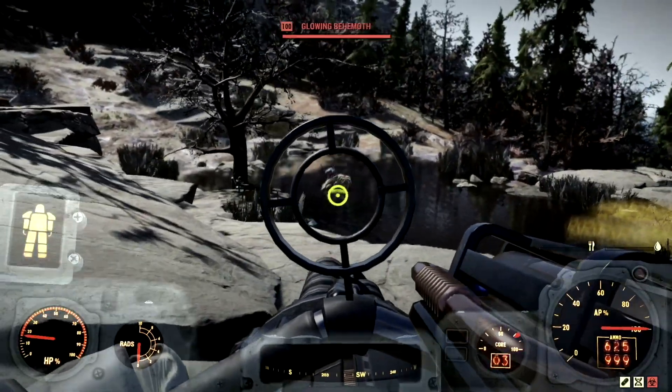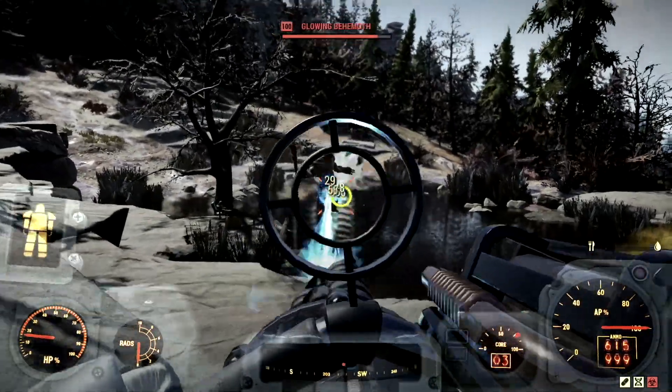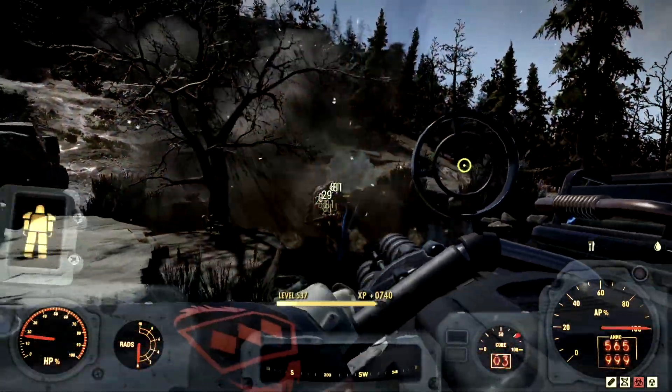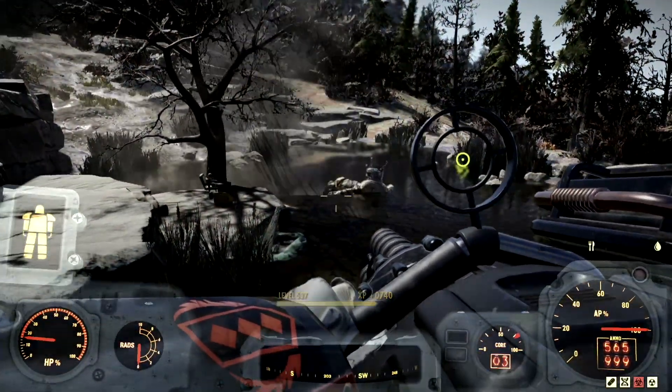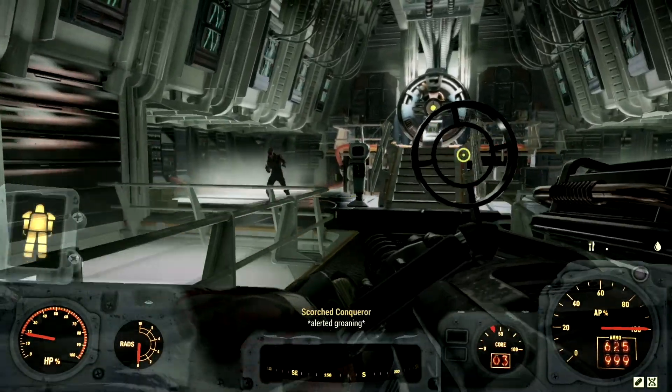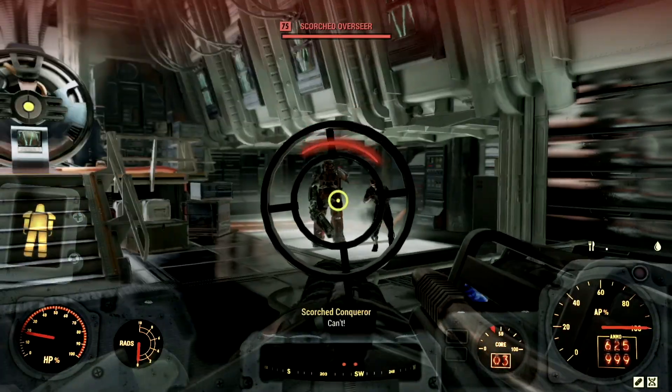The first target for our demonstrations is a level 100 Glowing Behemoth that goes by the name God Drink. Look at that — he cannot withstand the power of the Goss Minigun.